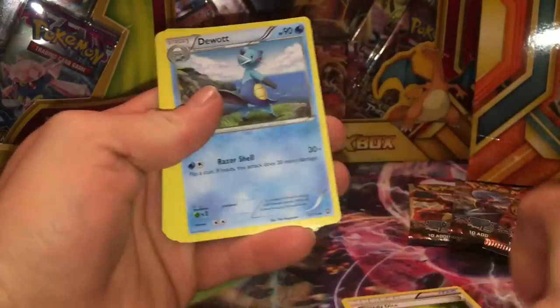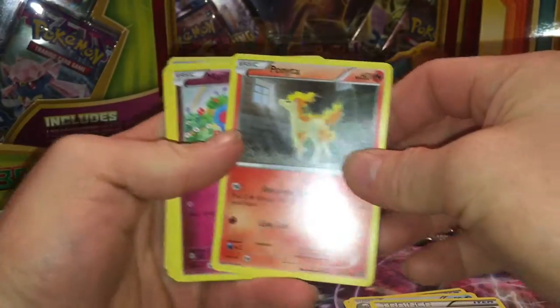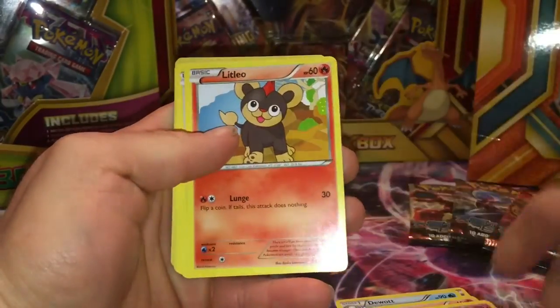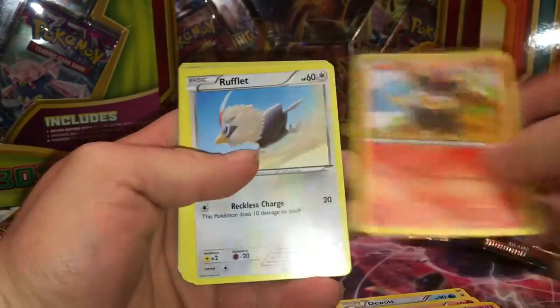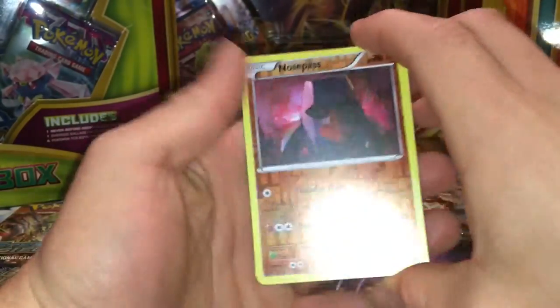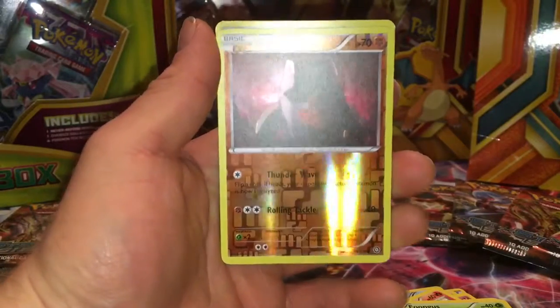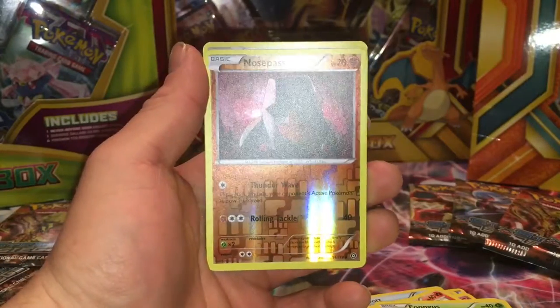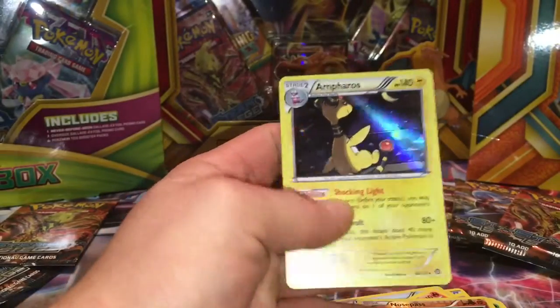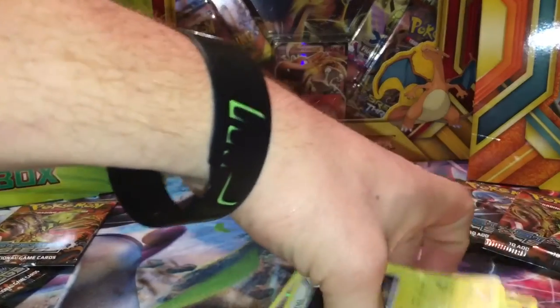Alright, guys, here we go — greedy dice day. Another Gardevoir Spirit Link, Ponyta, Marill, Litleo, Rufflet again, Fungus, Nosepass which is holographic — all the way, not bad, not bad — and then again. So I don't think I'm gonna beat that card.